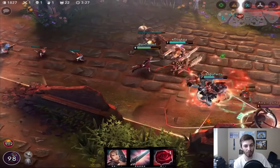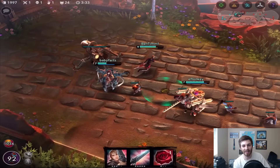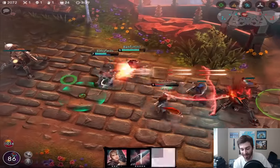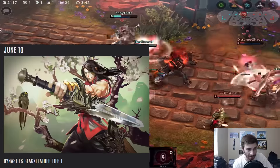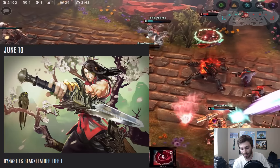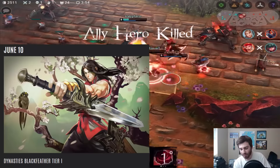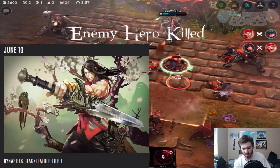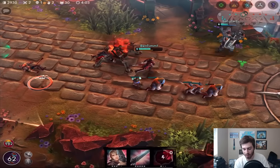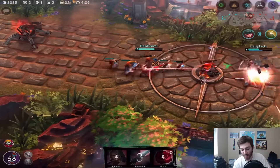Who doesn't love sweet particle effects on their abilities? I'm really curious to hear which skin you guys are most excited for. We also have Dark Dynasties Black Feather Tier 1. It reminds me a little bit of Shogun Ringo, like the Ringo theme, but with swords instead of guns. Maybe it's in the Japanese sword style era — it's got trees in the background. Either way, the Black Feather skin looks pretty sweet.